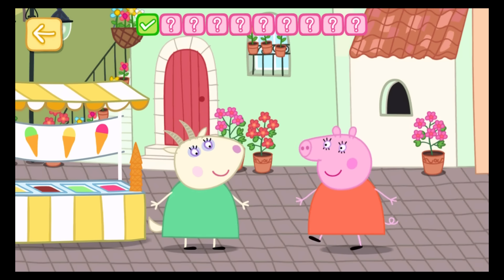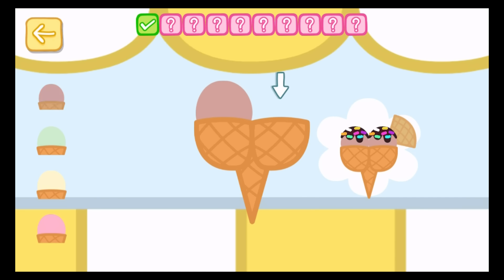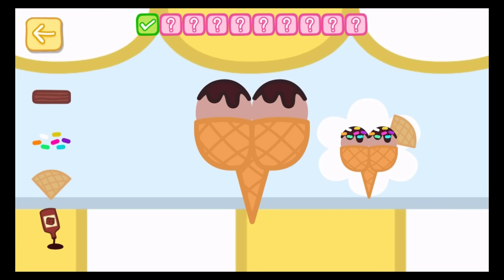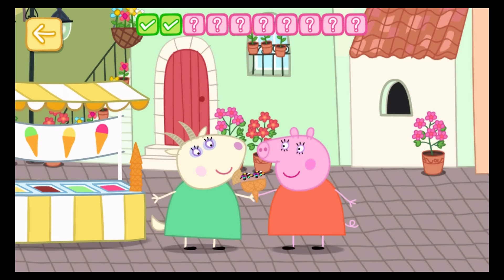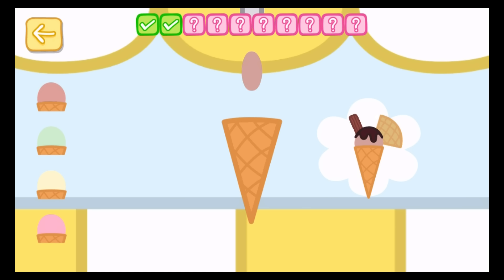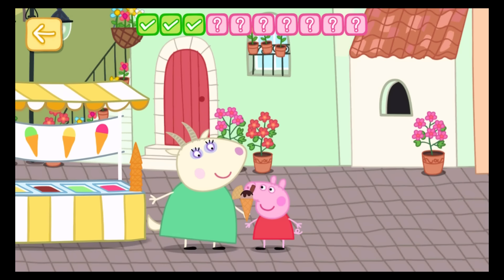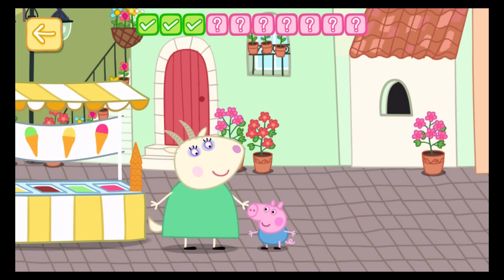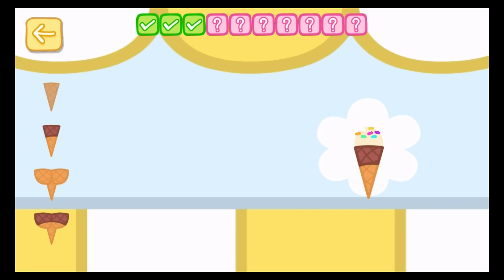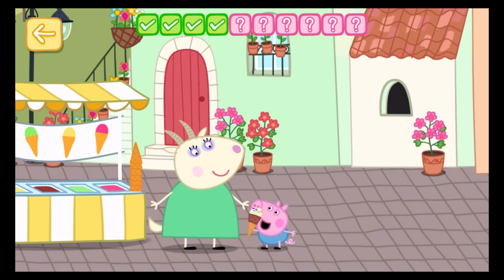Daddy Pig loves his ice cream. Mommy Pig. Mommy Pig loves her ice cream. Peppa loves her ice cream. That doesn't match the ice cream — oh dear, try again! Daddy Pig! George loves his ice cream.